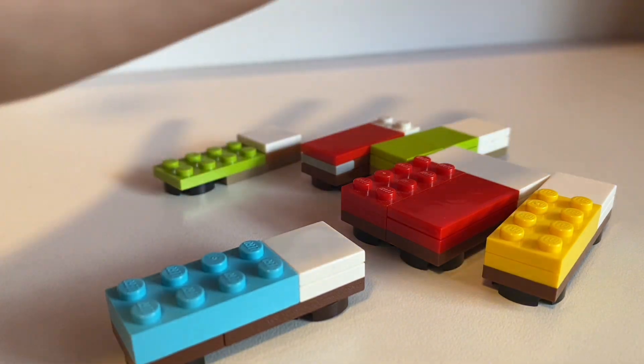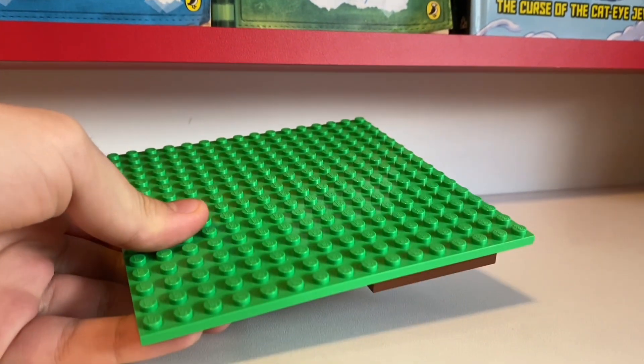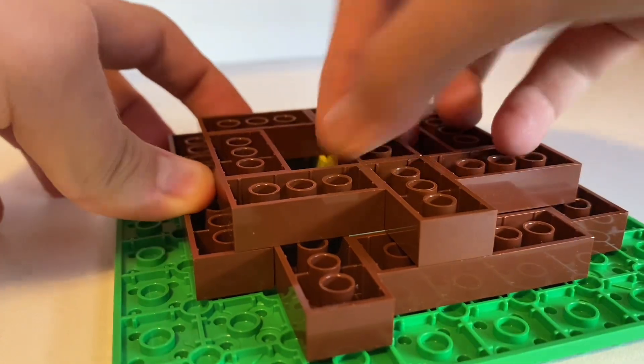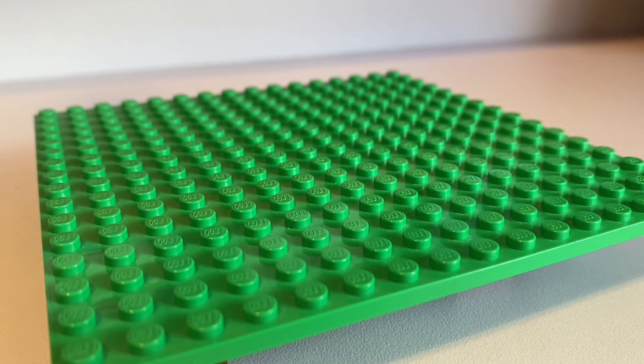To start this off I'm going to be using this base plate right here because it's a pretty nice size, and then we add some brown pieces down here to make the iron. Now let's start building the actual thing.